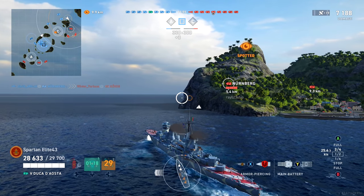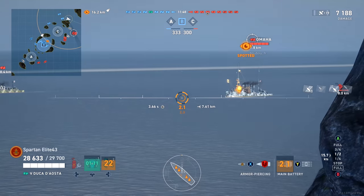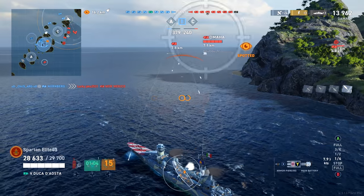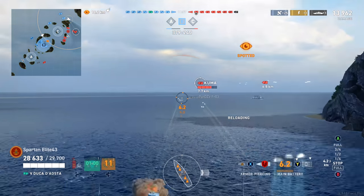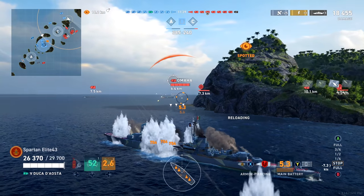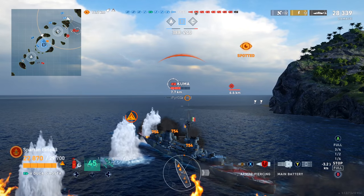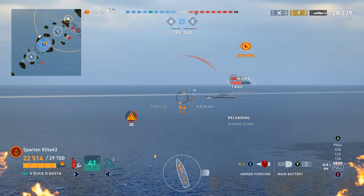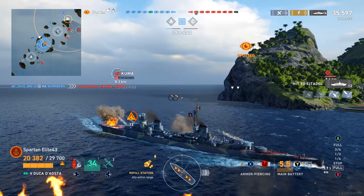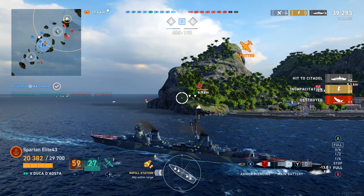I slow down and start hugging the island to limit who can shoot me. The first person around the corner is the Kuma — not going to go well for you, Kuma. Then the Omaha comes around the corner with HE loaded, and I can't describe my disappointment — even the Kuma knows to shoot AP at a broadside target. But this guy going broadside to us in the Omaha is not going to end well. We get two citadels on him, then two more on the Kuma, and then another two to finish them off. We're already at eight citadels — 40,000 damage — that quickly. This thing is very consistently good at just deleting cruisers.